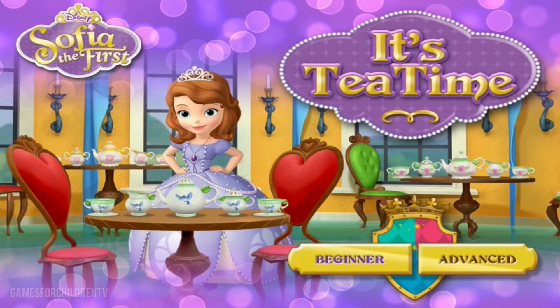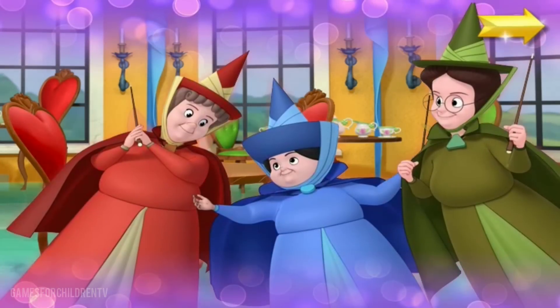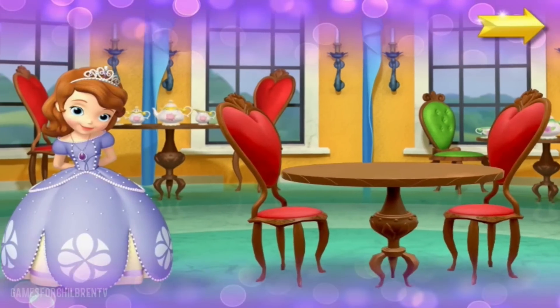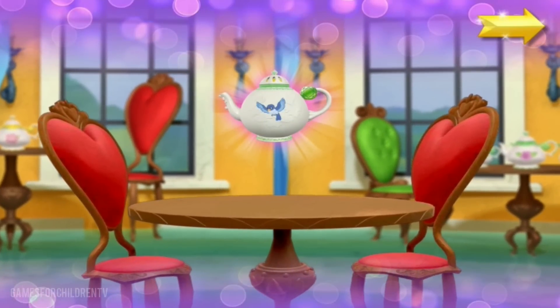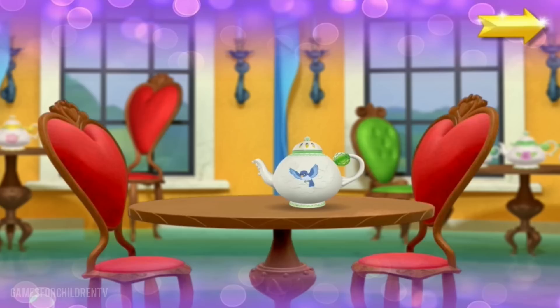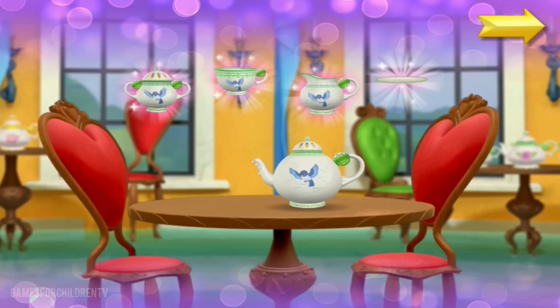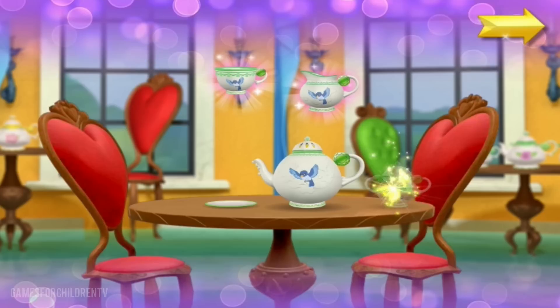Beginner! Welcome to the Royal Prep Tea Room! Sophia's about to serve tea to her friends with an enchanted tea set that floats in the air. Before the tea party can begin, Sophia must find all the pieces of a tea set. Once we have a set, Sophia will be ready for her party.